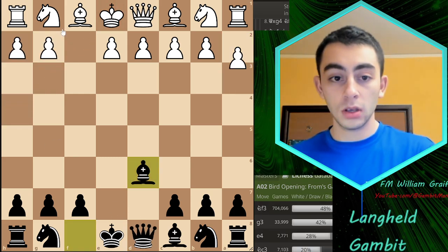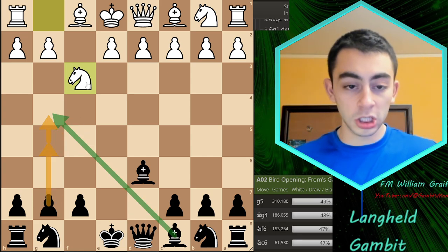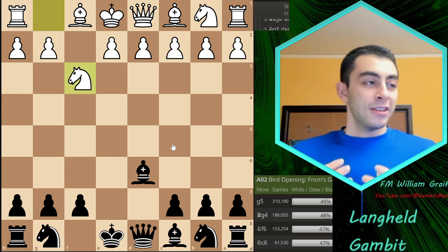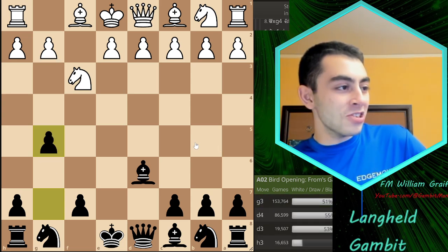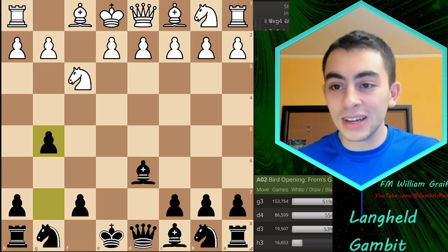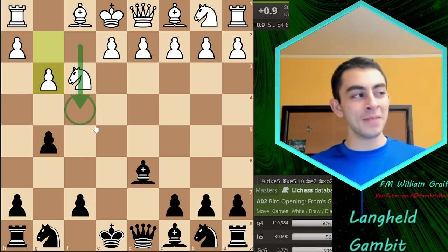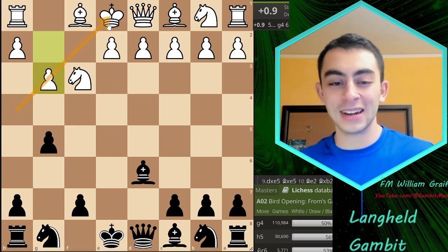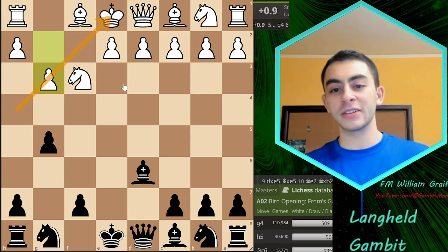White plays Nf3 and then there are moves like g5 and Bg4, aiming to play g4 to remove the knight and eventually get checkmate. These are pretty cheap tricks. Looking at g5, the most common move, the engine shows it's +1 for White. If you're facing a Bird's player, they know not to get checkmated quickly along this diagonal. You might just end up down a pawn for nothing. I'm not going to rehash established theory — White is totally fine as the engine confirms.